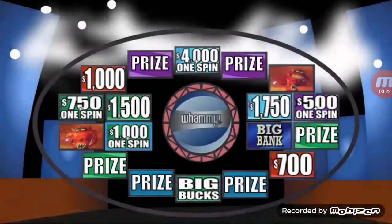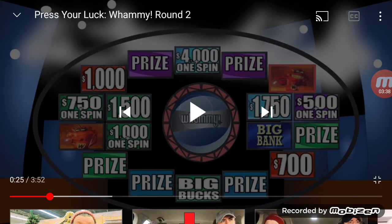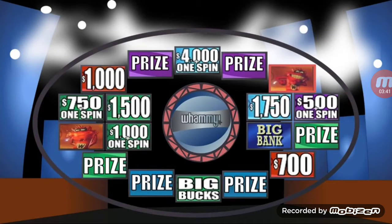Three spins left. Stop! Stop at $1,000 and a spin — three spins left. Stop! Stop at the Big Bank — $3,000 goes into our bank. Two spins left. Stop! A Whammy! All of our winnings go into the Big Bank, now worth $17,993.